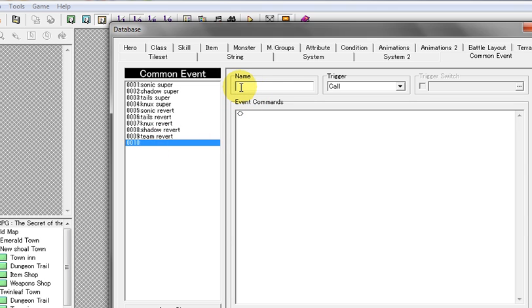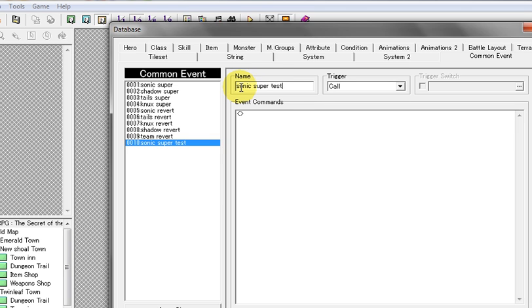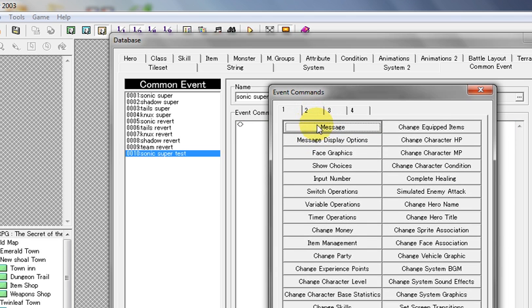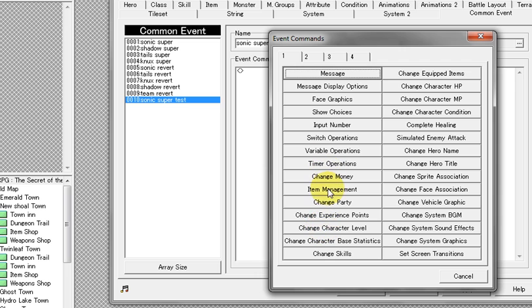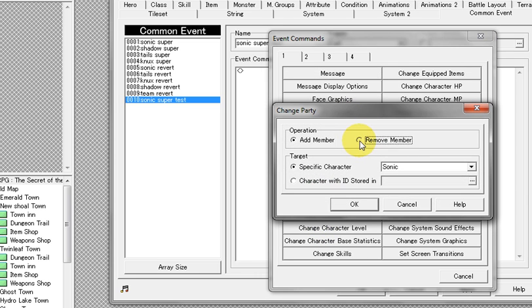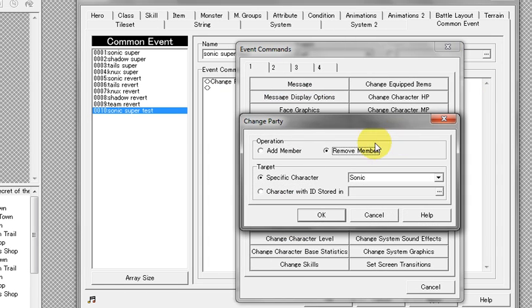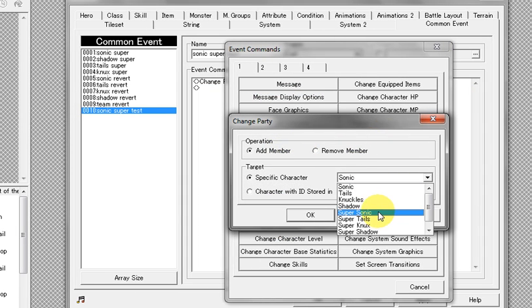Make a name — I'm just going to call it 'Sonic Super Test.' Make sure it's a call event. What we're going to do is insert a command. We're going to go to Change Party and remove Sonic. Then we're going to do it again — go to Change Party and add Super Sonic.